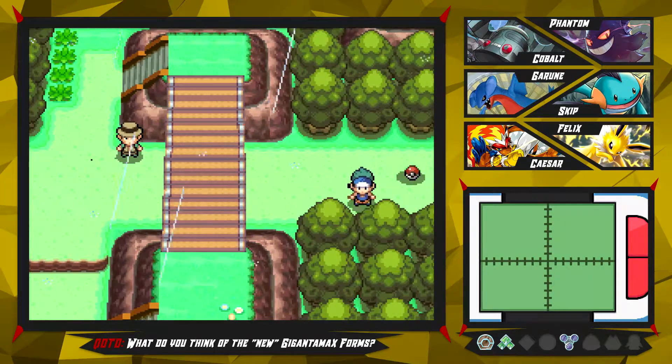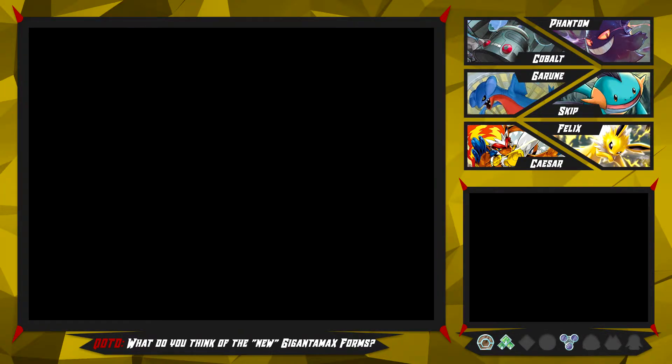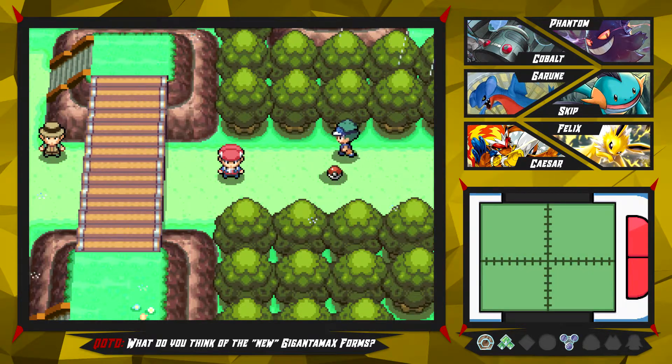I'm going to end the episode right here. So yeah, in the next episode we will go ahead and finish off this route and try to reach Veilstone City. I want to thank you guys for watching. Also be sure to answer the comment question of today, which was: what do you think of the new Gigantamax forms? Thanks for watching, and I'll see you guys in the next one. Bye!